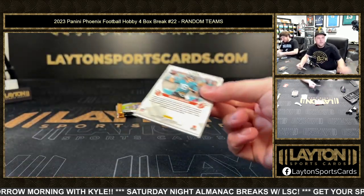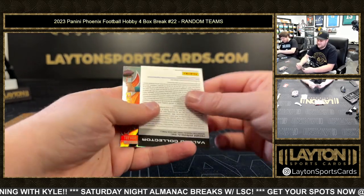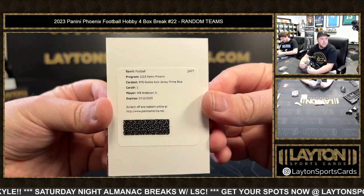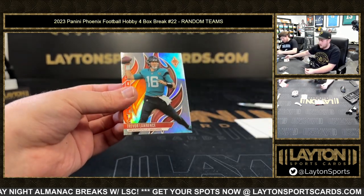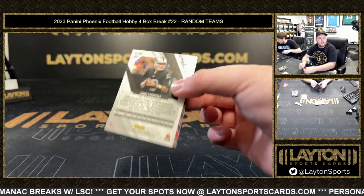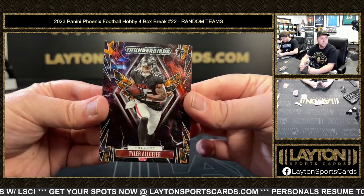If I usually get my burgers plain — oh yeah, I'm a plain burger guy. That is Will Anderson Jr. RPS rookie auto jersey prime blue — congrats on that one, Texans. Nice one, that's gonna be a low number, like 35 or 25. And Trevor Lawrence — a lot of times depending on the player that is the case. Silver Joey Porter Jr., lava to 175, Tyler Allgeier.